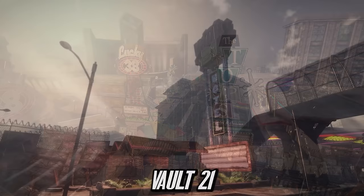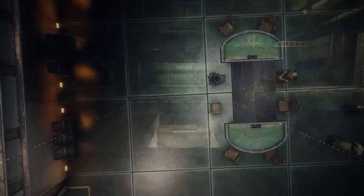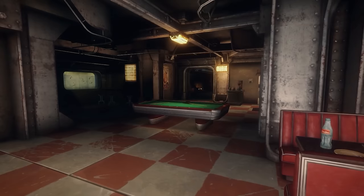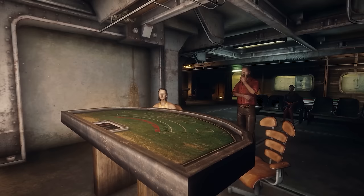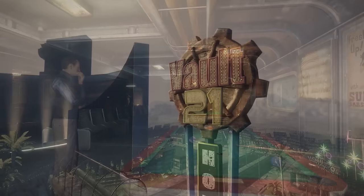Vault 21, located in Las Vegas, is now a hotel within New Vegas serving as a main income source for Mr. House. It was designed to be a great place to live, with a perfectly symmetrical layout ensuring complete equality among residents. The experiment was that any conflict could only be resolved through gambling — the winning representative settled the dispute as wished by the collective. For many years the vault solved its problems this way, maintaining equality throughout.